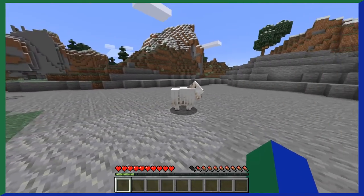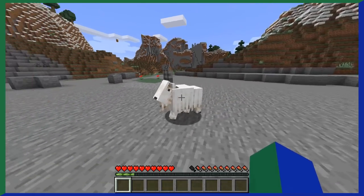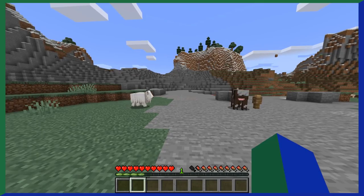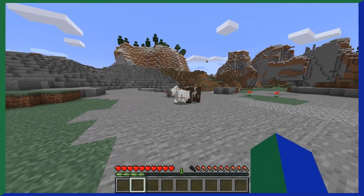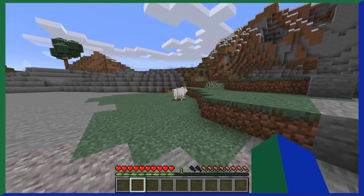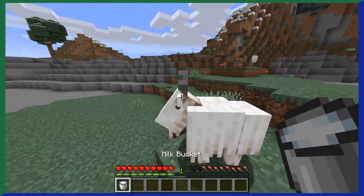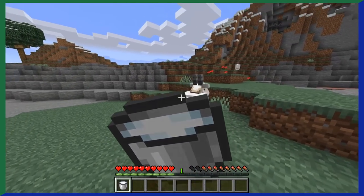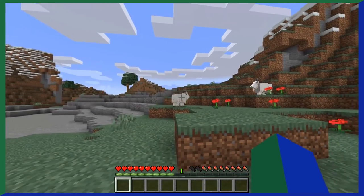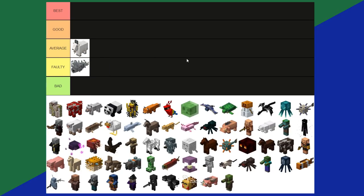Goats. Goats spawn in mountain biomes and like to ram you. If a mob or player stands still long enough, the goat will put its head down and start ramming. They also jump pretty high, with a maximum of 10 blocks. Just like cows, goats can be milked with a bucket, which is useful for crafting cake. But other than that, they don't benefit you much. Honestly, goats just look pretty cool, especially when ramming or jumping. Goats are an average tier.